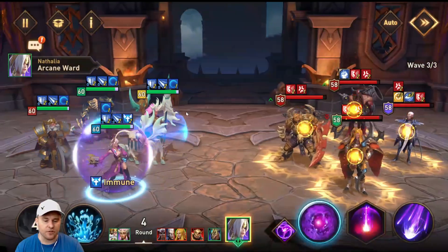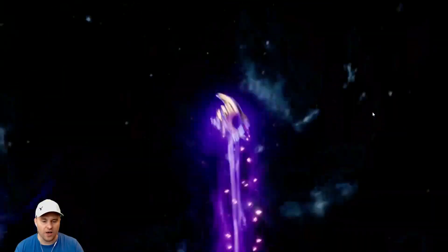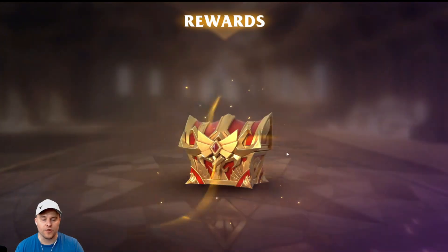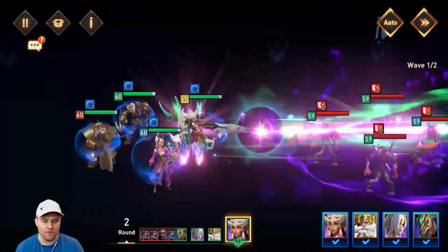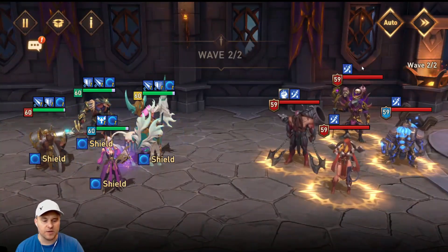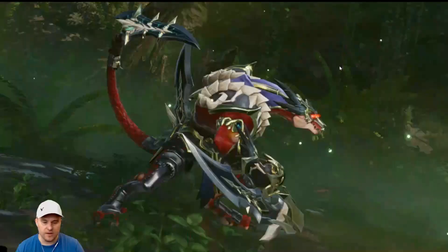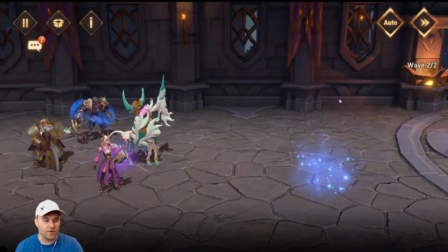I'm going to save Lunar Mel's AoE taunt for the boss wave. Brand does his buffs, and we save the water prison for the next turn, then nuke away with Nathalia. We didn't even need the taunt there because Nathalia cleaned them all up really easily. On floor 96, I'm going to put this on auto — Lunar Mel will use her AoE taunt, though it isn't always needed on floors without Methasia.